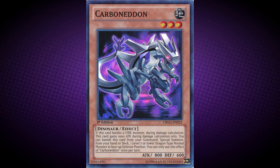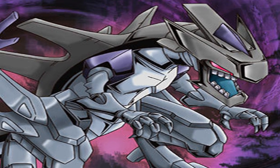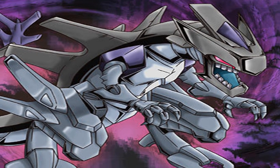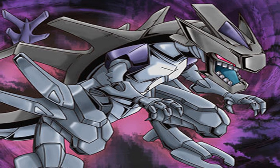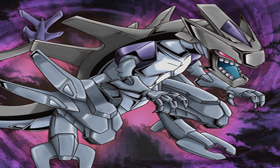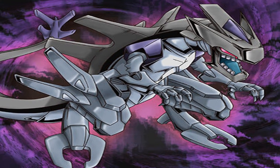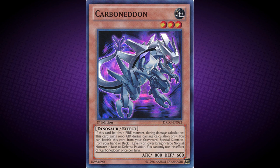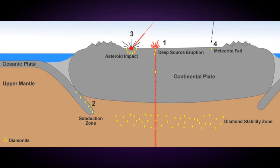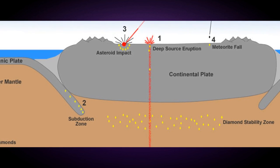First up, Carbon Eden. His effect is: if this card battles a fire monster during damage calculation, this card gains 1000 attack during damage calculation only. You can banish this card from the graveyard to special summon from your hand or deck one level 7 or lower dragon-type normal monster in face-up defense position. You can only use the effect of Carbon Eden once per turn. This monster is based on carbon, which is reinforced by the monster's effect. When carbon is placed under pressure after millions of years along with heat and time,